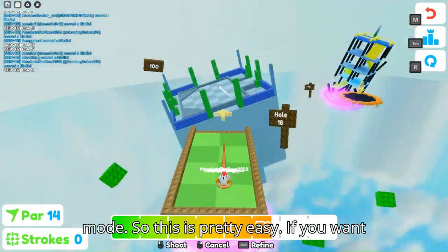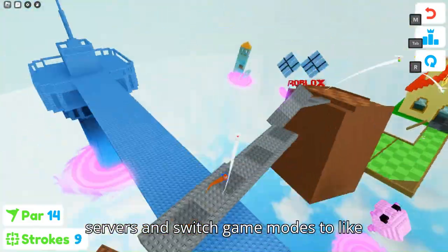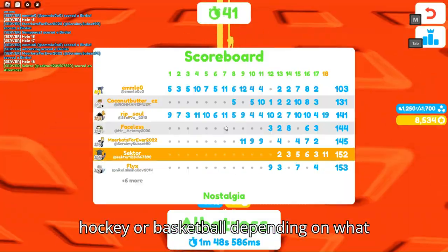This is pretty easy. If you want to know how to find the hockey and basketball game mode, just go to the servers and switch game modes to hockey or basketball depending on what you want.